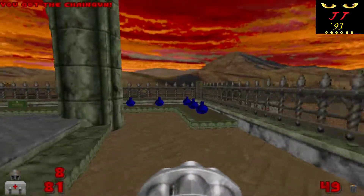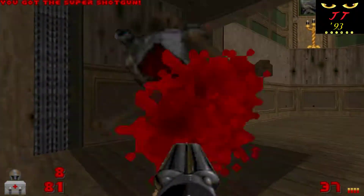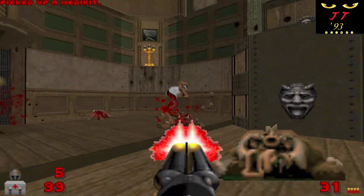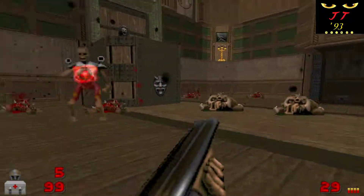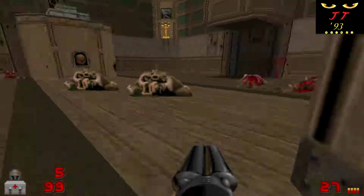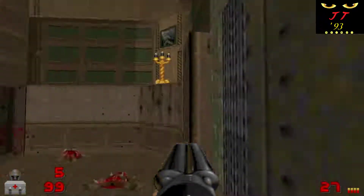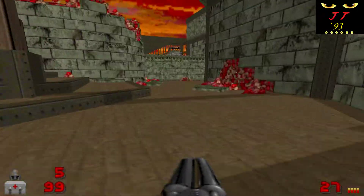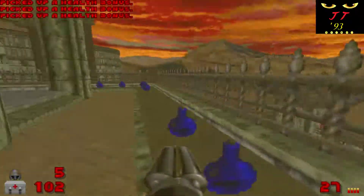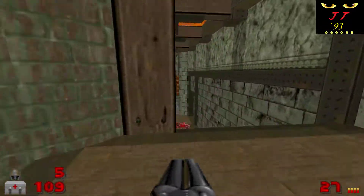Another example of this fundamental level design aspect is right after you get the super shotgun. On Ultraviolence, after getting it, you'll have to fend off two revenants in a very small area. This may seem daunting, and it really would be, if not for your recently acquired double-barreled boomstick. Experienced players will appreciate how there's just enough room to evade while delivering the two or three necessary blasts to fell each revenant. New players will quickly learn the same lesson — running is not advised here, as trying to get out through the elevator means the revenants will probably decimate you with their rockets.